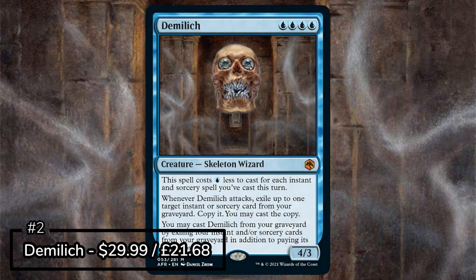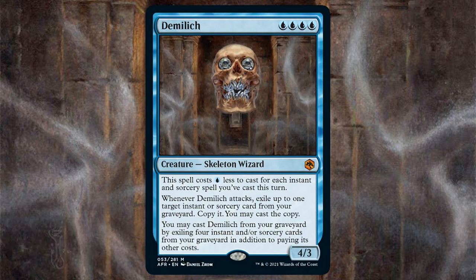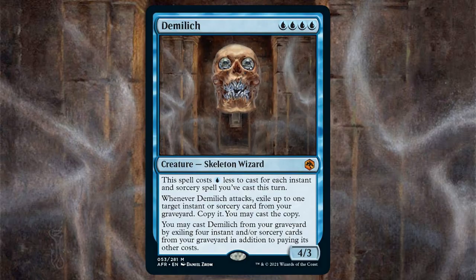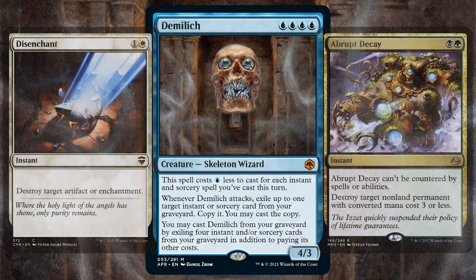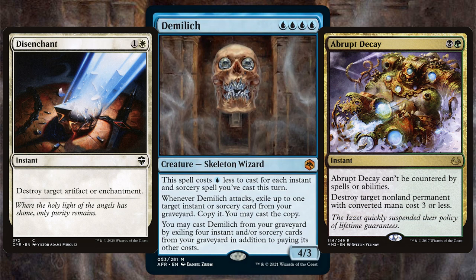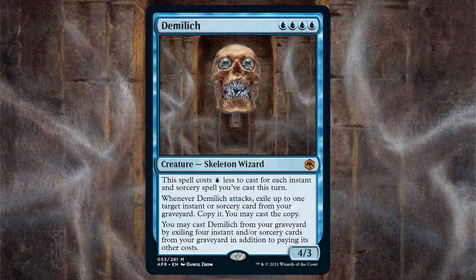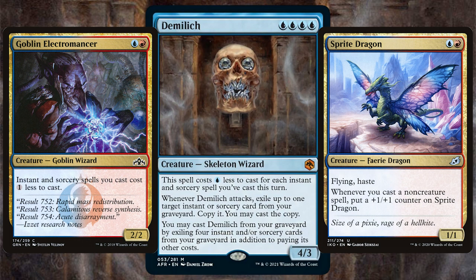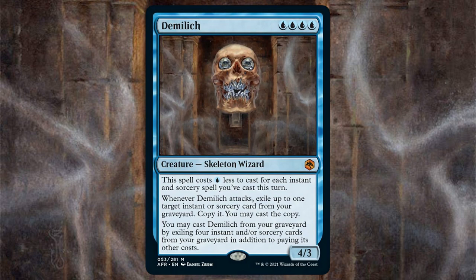Runner up and the 2nd most valuable card is Demilich. This 4/3 skeleton wizard costs an island less to cast for each instant and sorcery you've cast this turn, so if you're early game and have all those 1-drop staple scryers, this card is costing next to nothing — or possibly nothing at all. Whenever Demilich attacks you exile up to 1 instant or sorcery from your graveyard, copy it, and cast the copy — great if you need removal or a bit more card draw to get you over the edge. Demilich also says you may cast it from your graveyard by exiling 4 instant or sorceries from your graveyard in addition to paying its other costs. So if Demilich is part of an Izzet deck that leans heavily on cheap instants and sorceries, the potential recursion for Demilich is huge. Of course this deck works wonders with all those cards that cheapen the cost of instants and sorceries — get an engine like this up and running and you will most likely be really zapping your opponents into tiny little pieces. A really fantastic card, one that I really hope I pull at pre-release in a couple of days time.